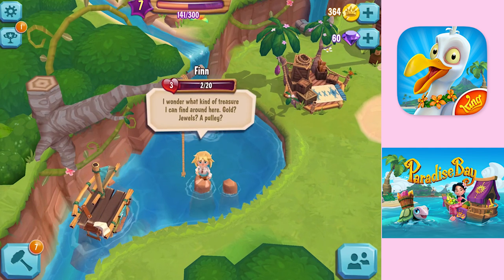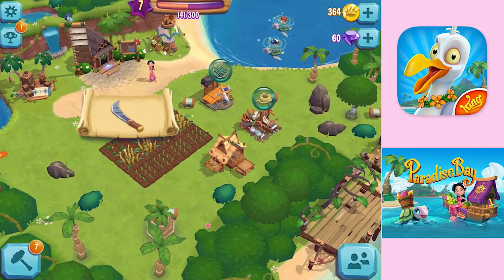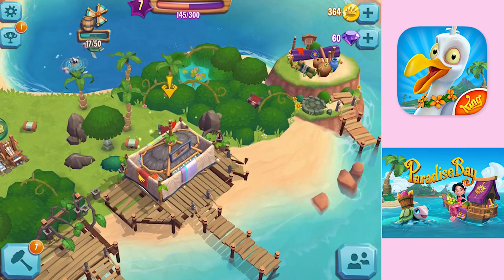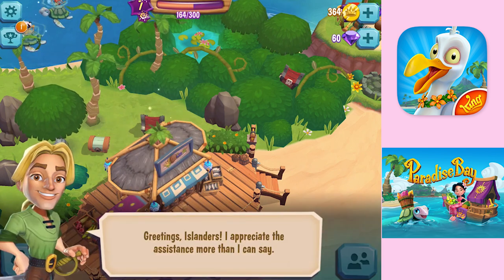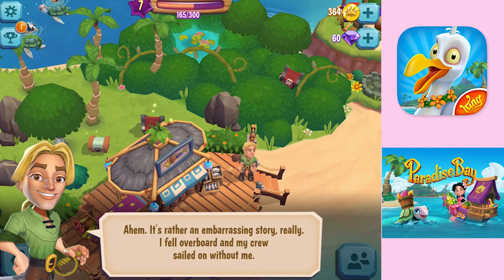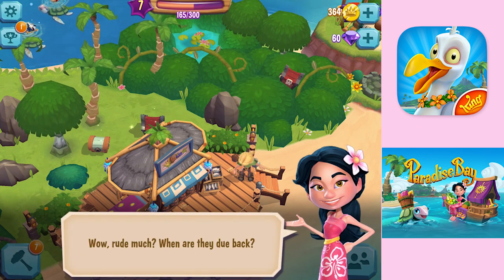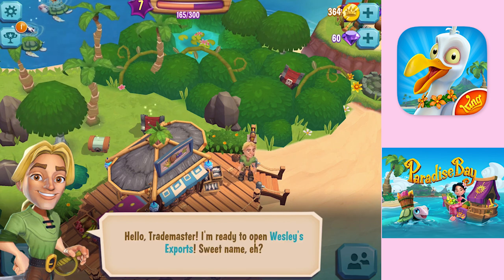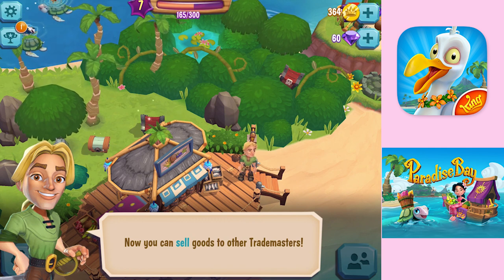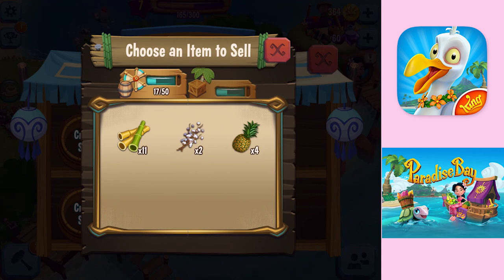A character asks how he got shipwrecked. Clicking on him reveals his level of hearts. A story plays: his name is Wesley — a handsome pirate who fell overboard and his crew sailed on without him. His crew won't be back for a long while so it's island life for him for now. He then announces: 'I'm ready to open Wesley's Exports,' and explains we can now sell goods to other Trade Masters — very Hay Day-style.